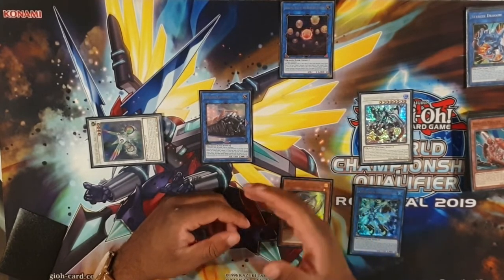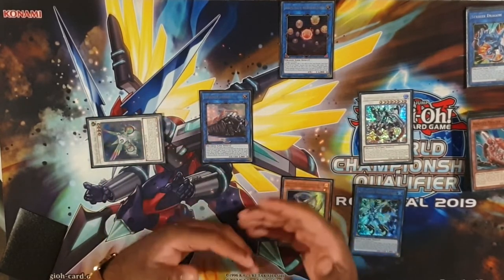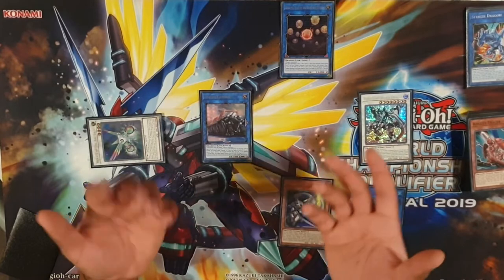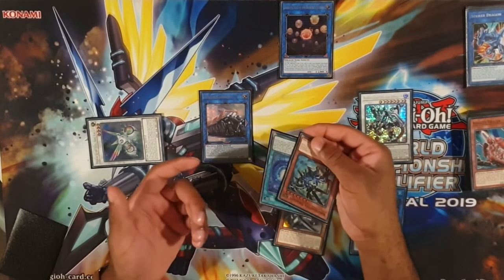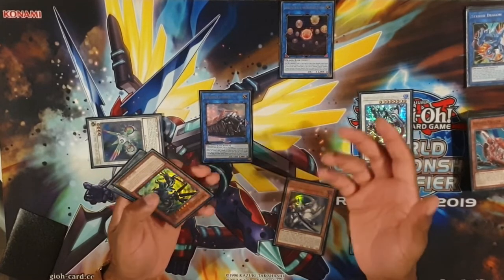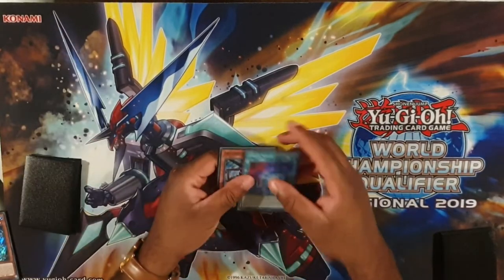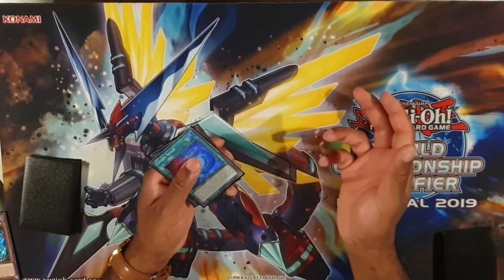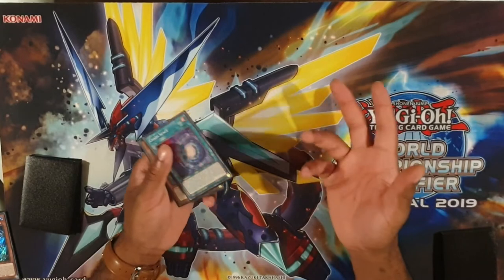Now we'll show the slightly better variation: Chaos Space plus Abs Router, which gets you the Tracer so you can search something else instead. This is probably the most optimal opening because it also gets you a couple of extra cards back in hand through Chaos Space itself, giving you your discard fodder — so you end up plus one compared to the Safer line.